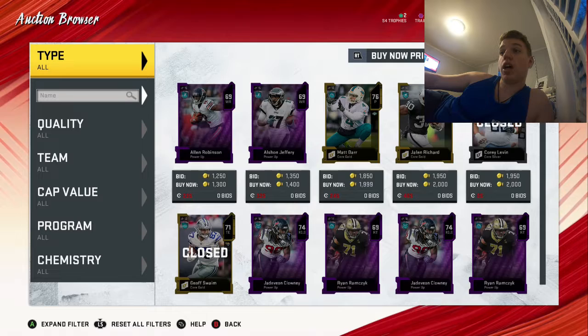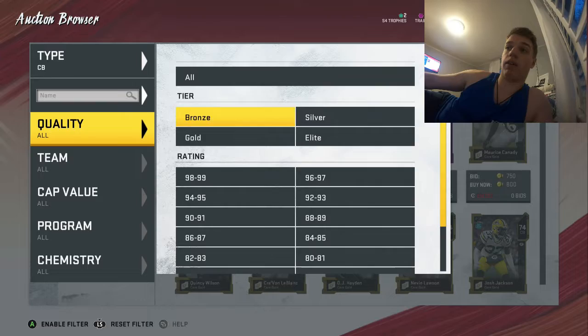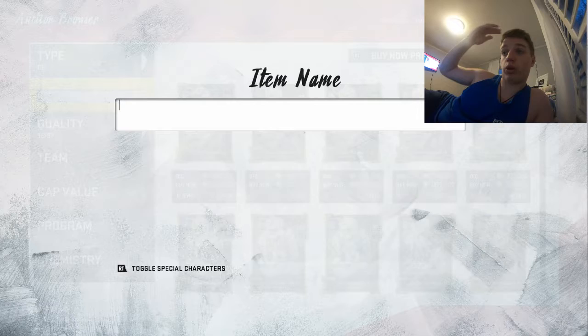I'm going to show you his stats right here. Basically what you had to do is purchase the 82 plus pack. What they did is they didn't put him into the set — they didn't put him in — so you couldn't get him in the pack because they didn't include him.